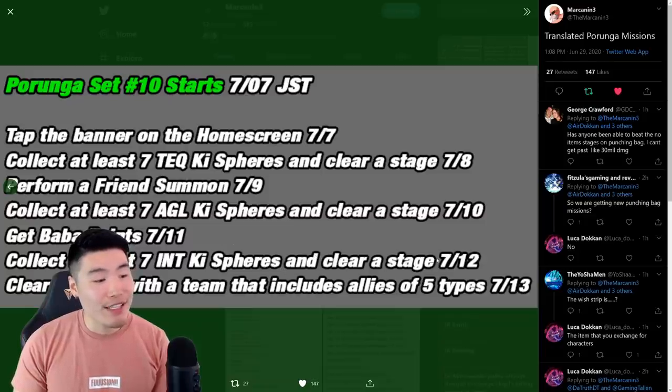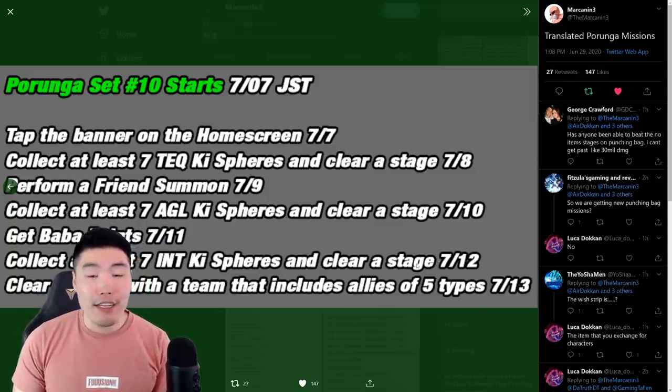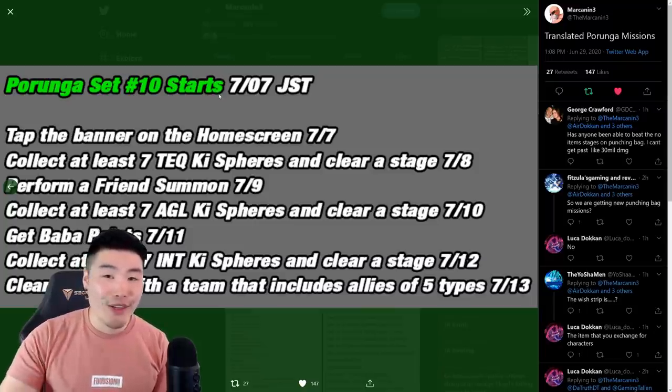For the sixth Dragon Ball of the second set on July 12th, you have to collect at least seven INT key spheres and clear a stage. Same thing as before — bring the orb changer or the orb changing item.